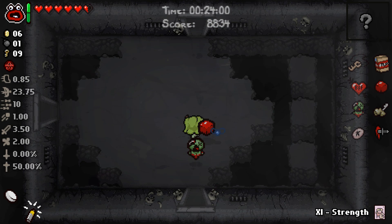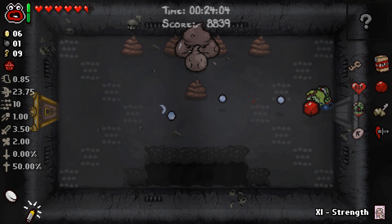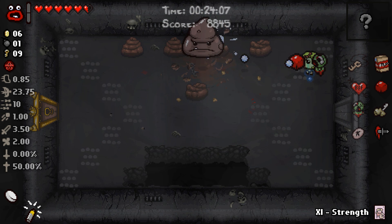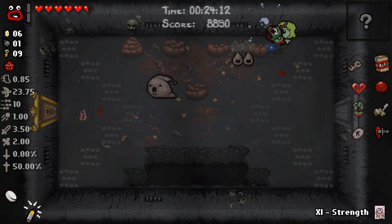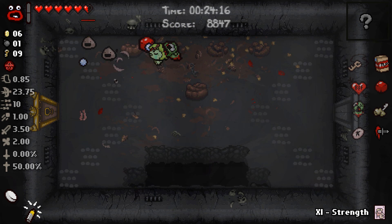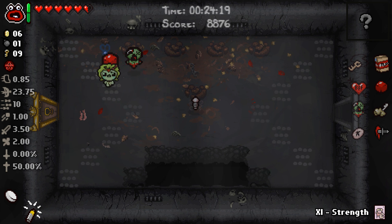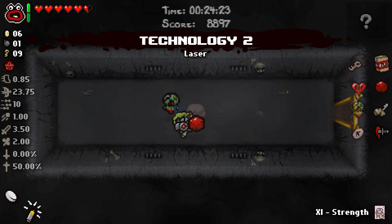I think this is the way to the boss. Item room, where are you? It's gotta be around somewhere. It doesn't help that I've got Curse of the Lost so I can't see anything that's going on. And if I'm identifying the curses incorrectly, I'm sorry, but it's gonna happen for probably a while. Almost landed on the spikes there. There we go — our item room is right here. So what did we get? We got Technology 2, which is interesting.